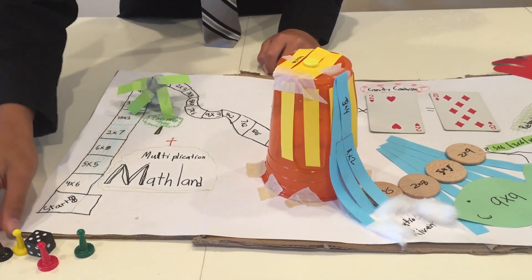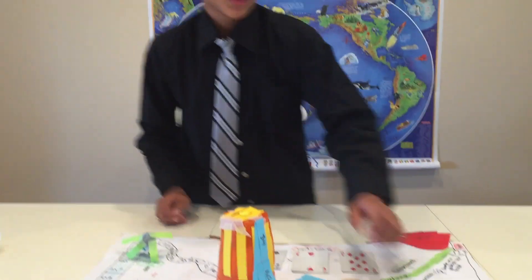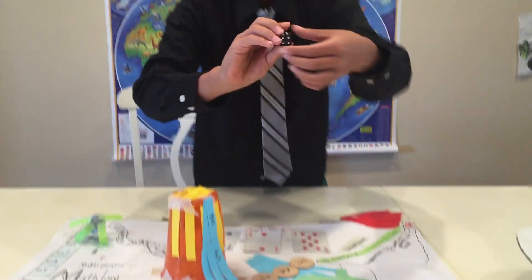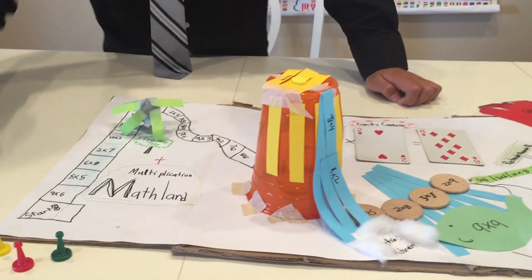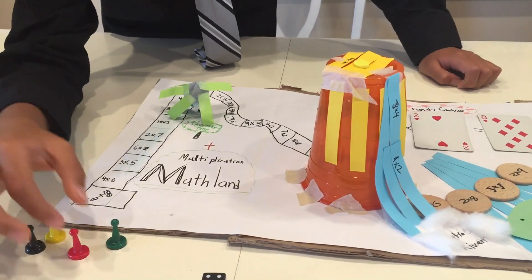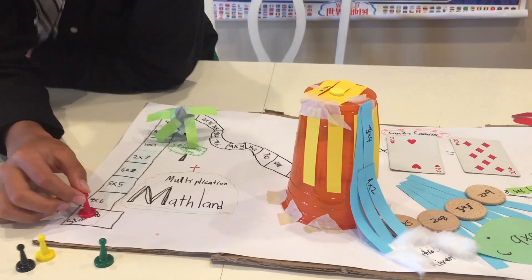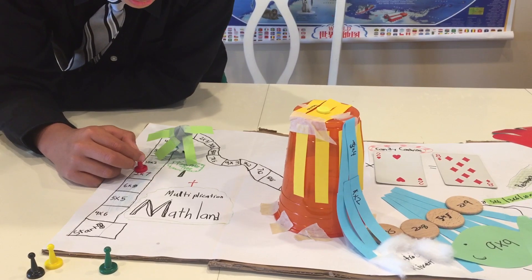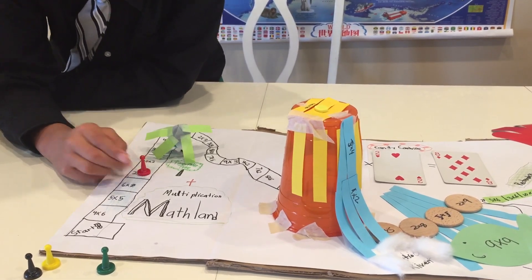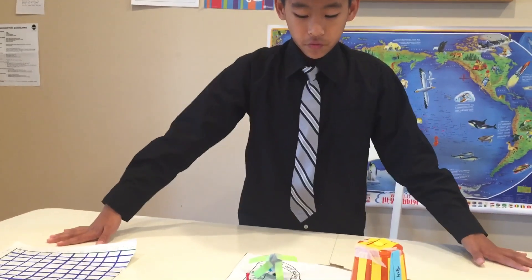The youngest rolls the dice first. In this case I have a four, so let's say I have red. I go up four spaces — one, two, three, four — I am at two times seven, which is 14. If they get it right...